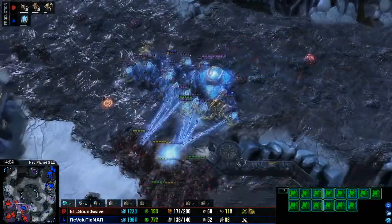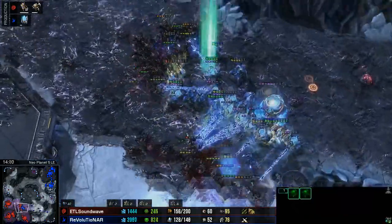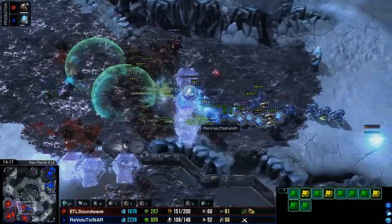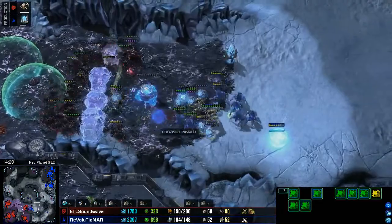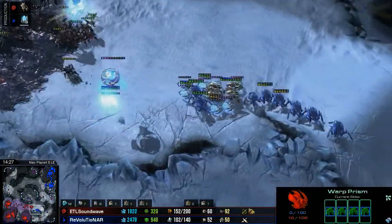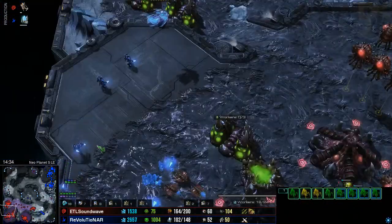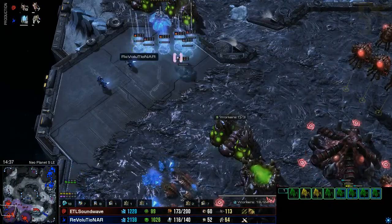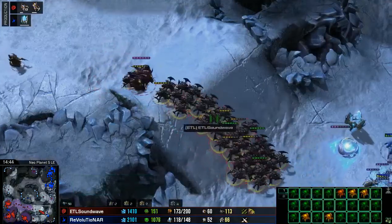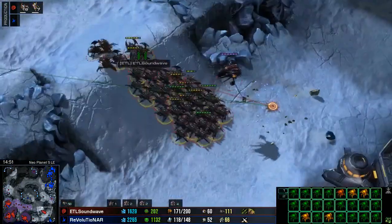Revolutionar is going to push forward on creep — he needs to be careful, but he has some wonderful forcefields slicing up the backside. From the top we see Soundwave moving inside, and Revolutionar is in a little bit of trouble. He's used up two of his time warps trying to protect the army. Back inside the main base there is a Warp Prism trying to dance about, dropping in some Zealots there, but it's not actually going to happen. Revolutionar is forced to back off for the moment.